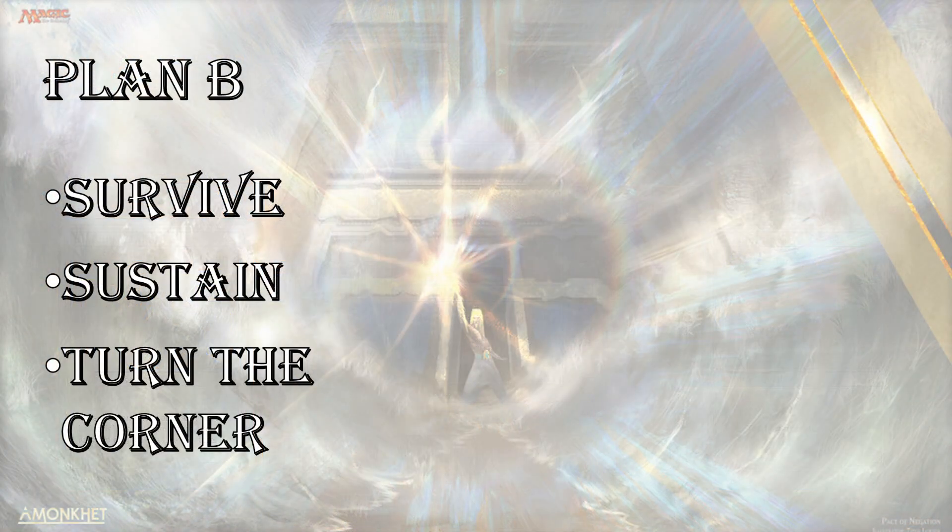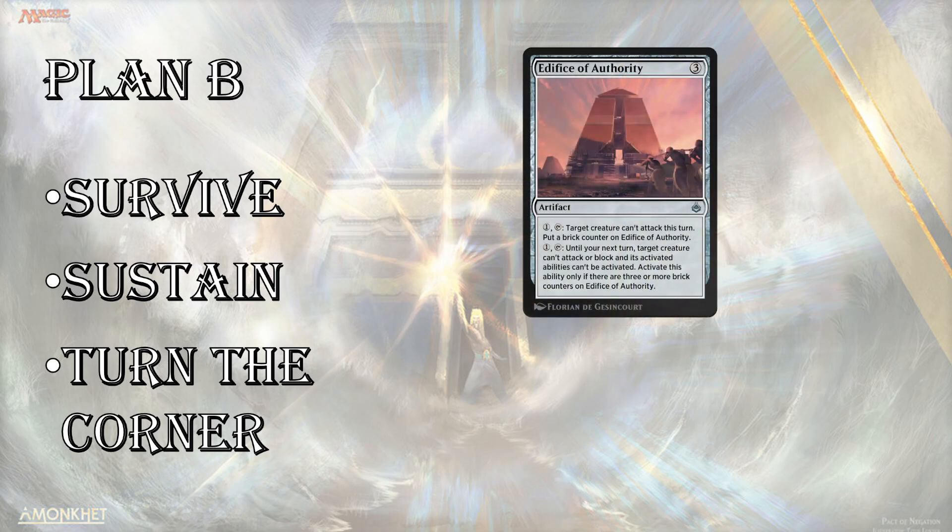If you can't get into white, Plan B is: survive, sustain, turn the corner. This is if you're not on that aggro beatdown plan. Cards like Edifice of Authority are going to help — it shuts off attacks, and eventually when you get that third brick counter on there, it shuts down a creature for a whole turn. It does take mana, but if you're going to do that controlling or mid-range game, sometimes you just have to do it. Edifice of Authority serves as kind of an Icy Manipulator in this format if you're on defense.